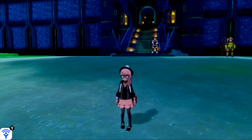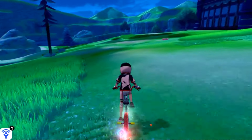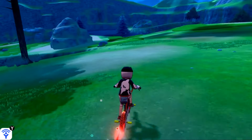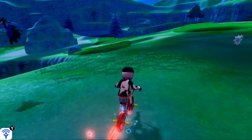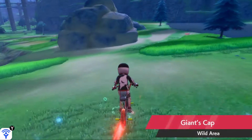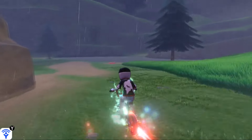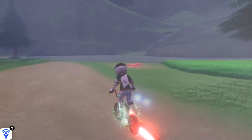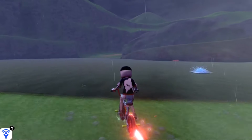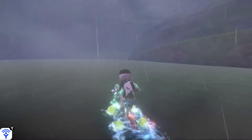With the city of Hammerlock behind us, we're going to hop on our bike and make a right. The Lake of Outrage is a small island in the northeastern corner of the wild area, and you know you're headed the right way when you come down this hill and you'll see this giant boulder. Just as soon as you see this giant boulder, go right past it and you'll be able to find a lake that is actually the Lake of Outrage. You can use your water bike to cross this lake onto the small island on the far side.